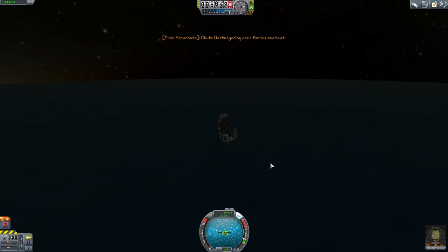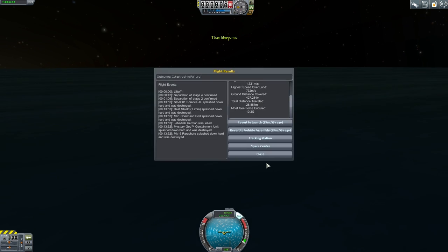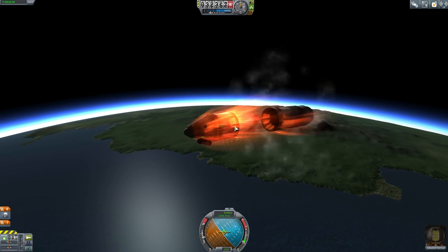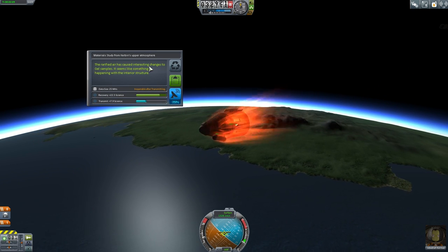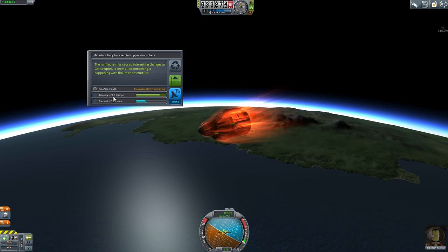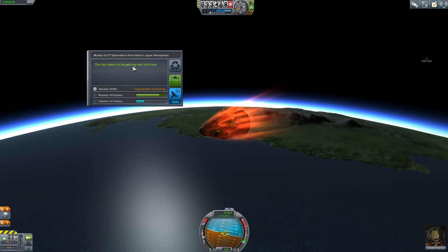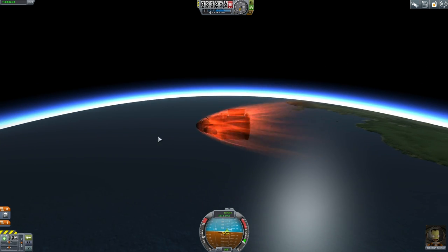The chute was destroyed — seriously! I think my trajectory was just a bit off. On this flight I'm just going to gather data from the atmosphere. Let's observe the materials bay — the rarefied air has caused interesting changes to the gel samples. Let's keep that data — 22.5 science, that's pretty good. Let's observe the mystery goo samples as well — plus nine science, the goo seems to be getting very cold. Let's keep that data.